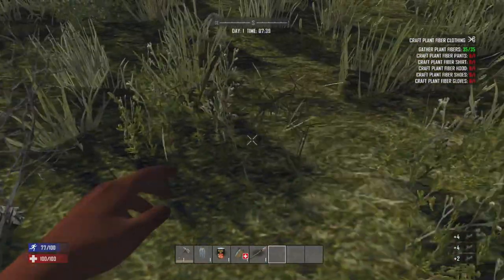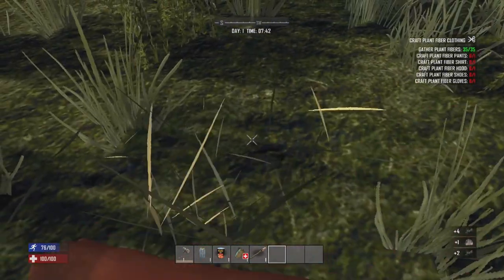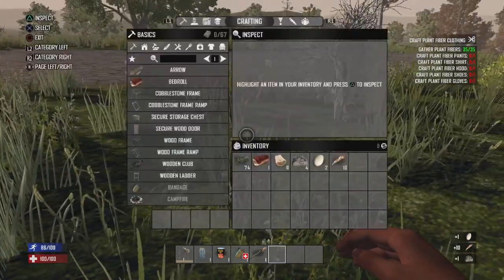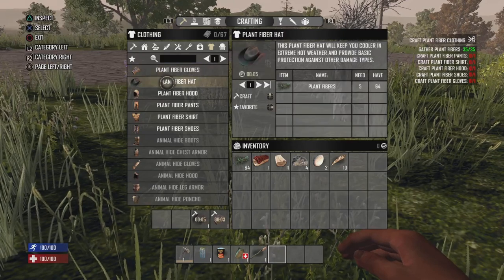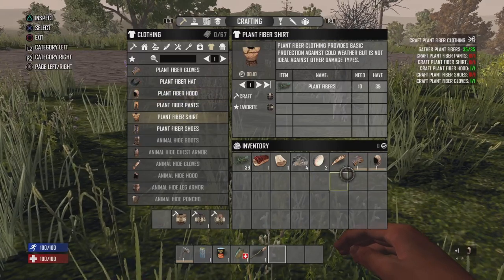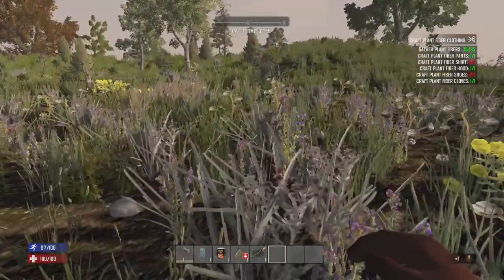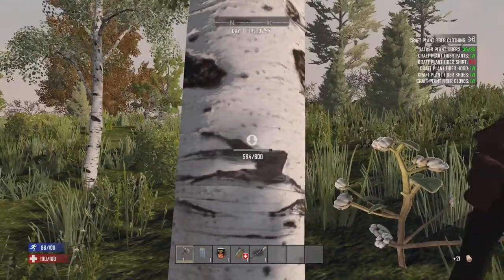This is gonna be a long-term series on YouTube. I figured I'd give you guys on Twitch — if you do tune in and give me a watch, you get to watch all this live. Got some feathers there. Plant fiber gloves — no, not the hat, we don't want that for the quest. Plant fiber hood... shirt — there we go. That should be good enough for the first little bit of the quest. We'll just wait for that to craft up.